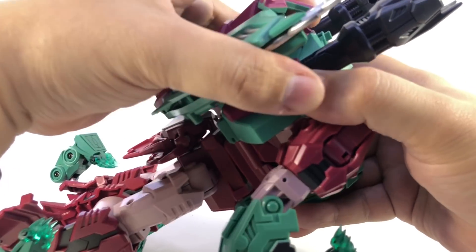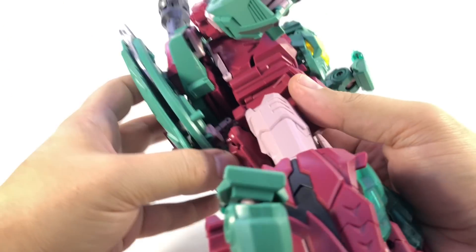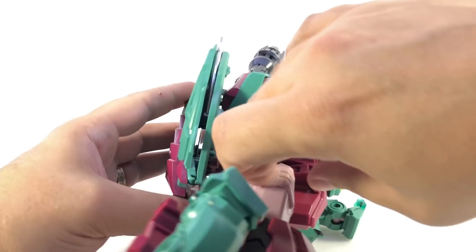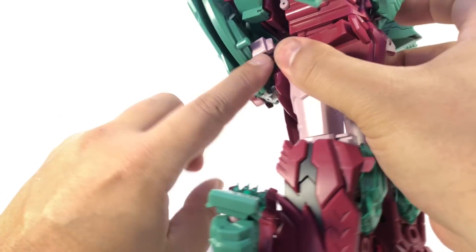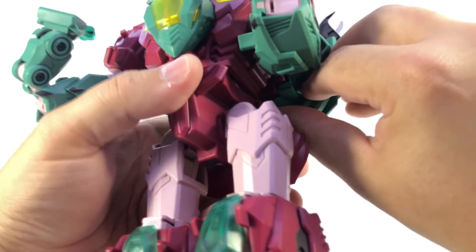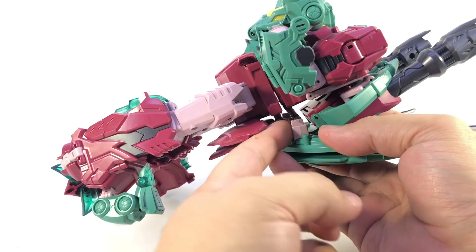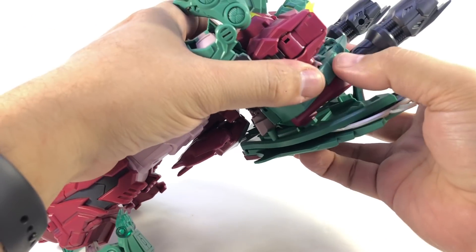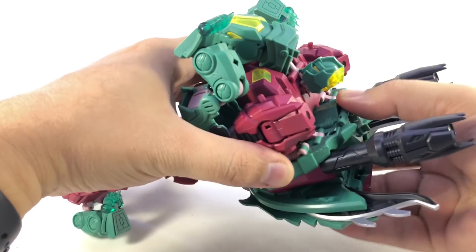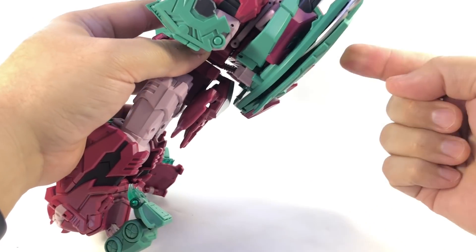The issue was a couple of little pink tabs down here for combined mode that were blocking the hinge from coming up all the way. Once you get those flipped out, the whole assembly snaps into place very securely and doesn't pull away from the back.